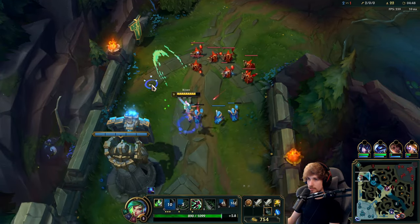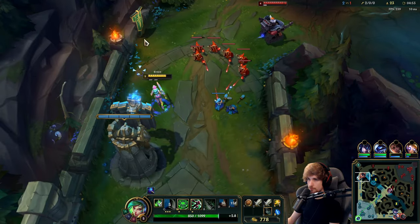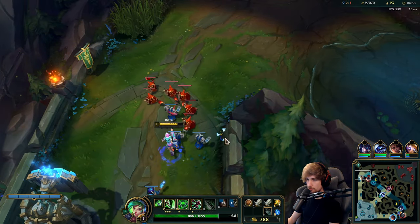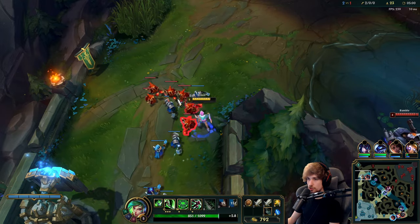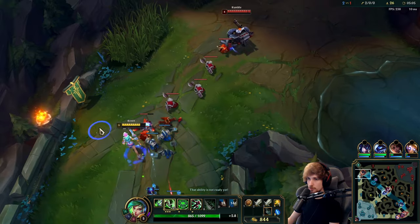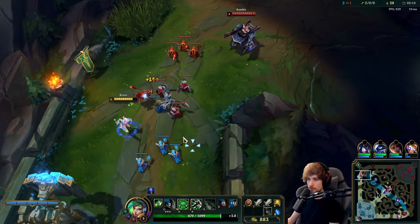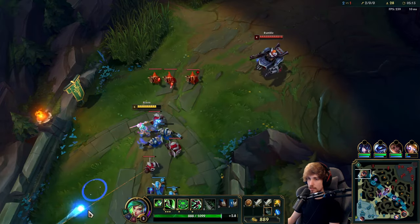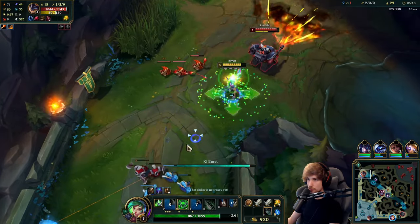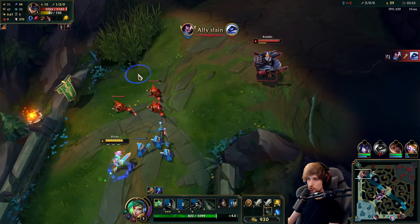I've got the wave perfectly positioned right here. I'm thinking about thinning it out just a little bit because I want the wave to slow push into Rumble. I'm about to hit level 6 before he gets level 6 — he's actually level 4 and I'm level 5. I've been freezing the wave, denying him a super large amount of farm. Any damage I take is fine as long as I do damage back, because I'm reaching level 6 sooner than him.